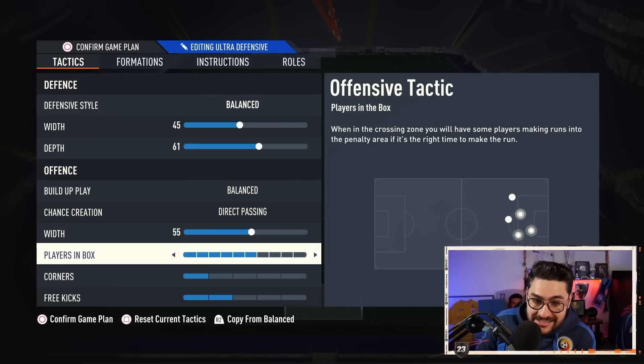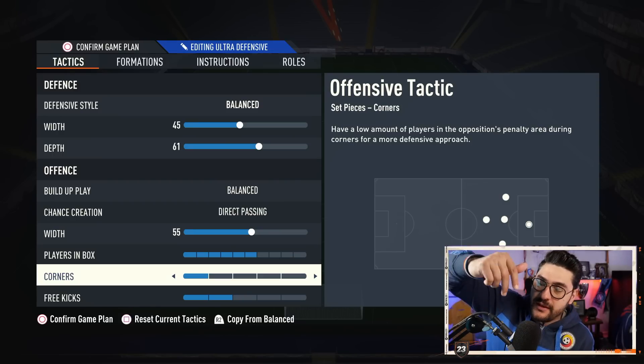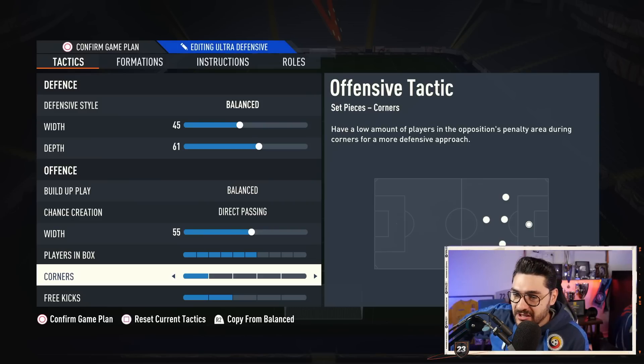Team width 55, players in the box 6, corners at 1, free kicks at 2. I have corners at 1 because I haven't really practiced direct corner kicks — I'm lazy to set up the whole corner kick routine. I just call the second man, pass fast, do some sort of trick, get in the box, try to score. I don't like to waste time, I'm not a pro going to FGS. Maybe I should learn them, but I just like to play fast.